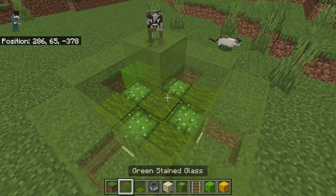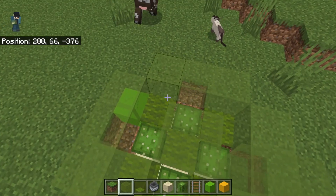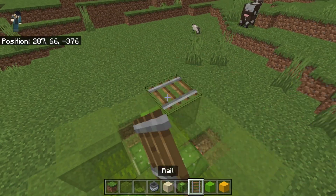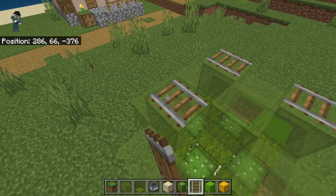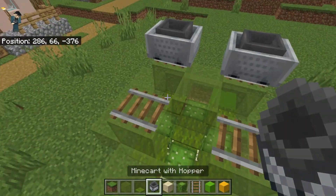Throw a glass block in the center, then go ahead and throw whatever block you want all the way around, because we're just going to put our rails on now. Rails — two, three, four, five — done, done, and done. We're doing this to drop them down.